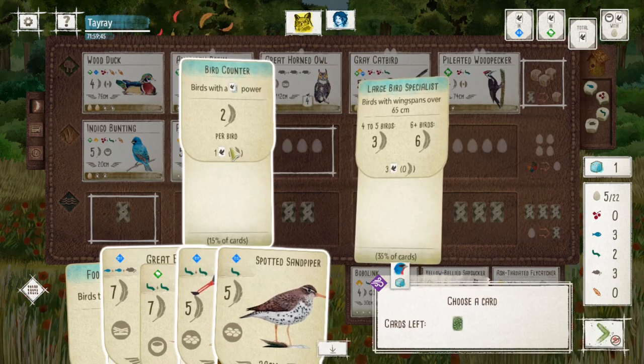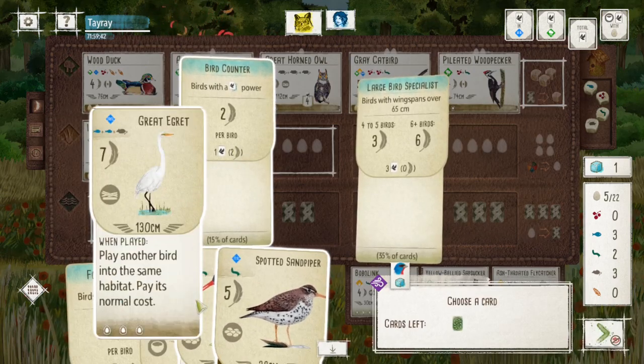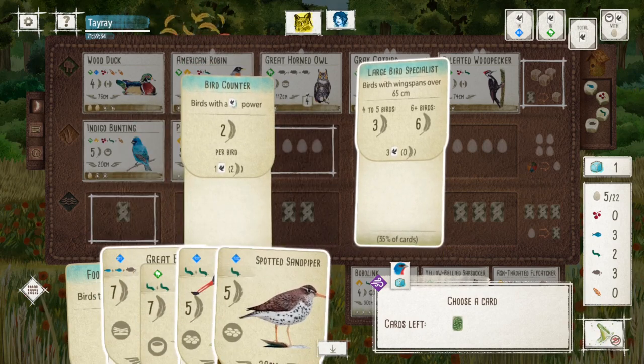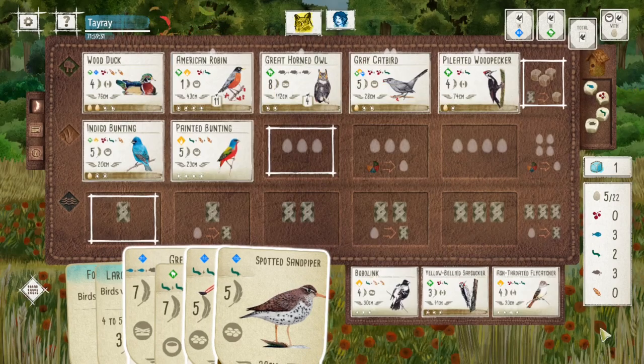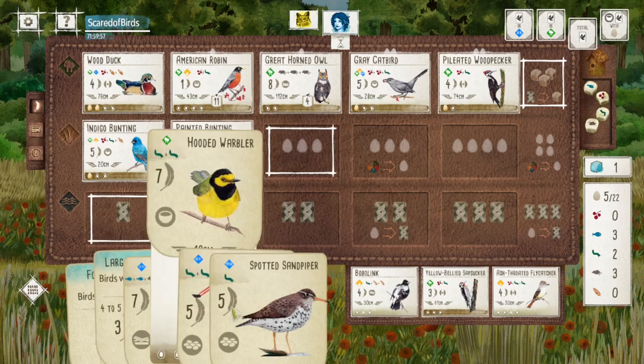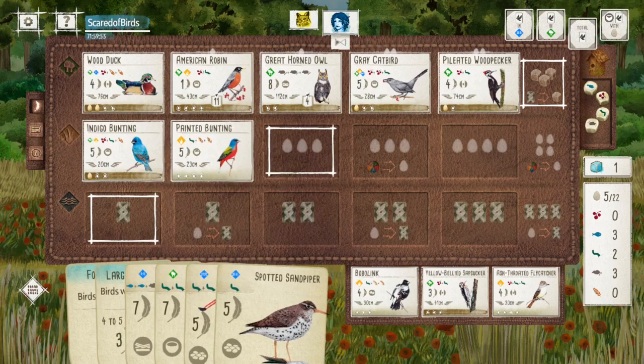We have the counter or the large bird specialist bonus card. I decided to go with large bird because of the harrier and the oyster catcher play — that will push me to five birds, and then hopefully I play another one to get it to six.